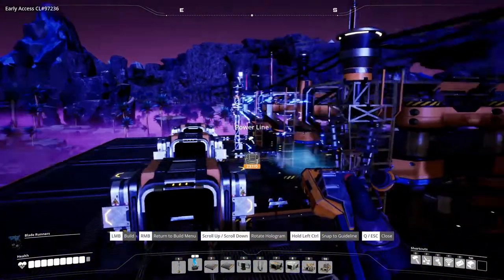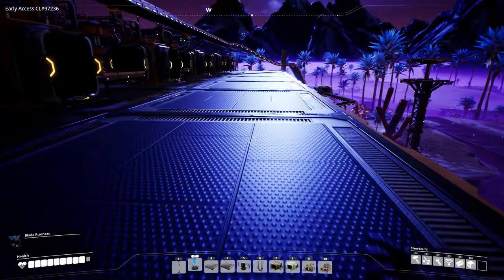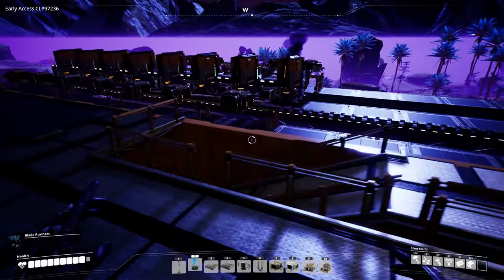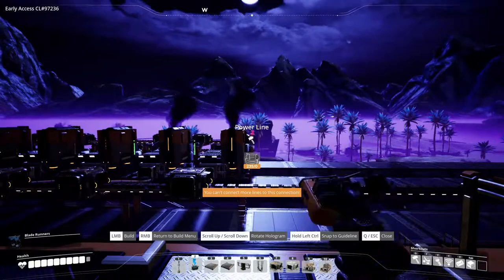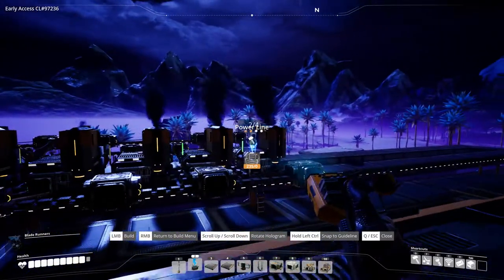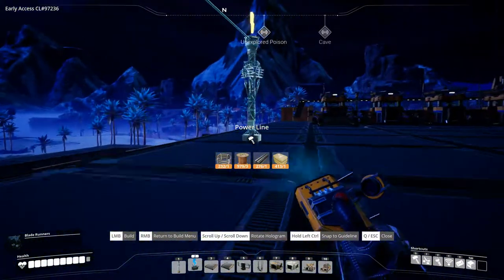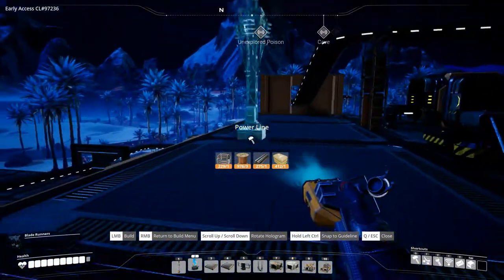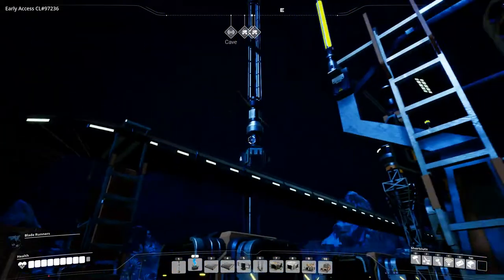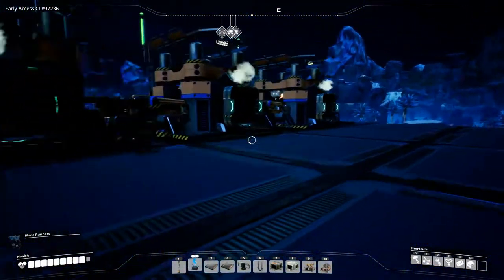Almost done. Hook up this one and that one — that should be everything hooked up. We just need to get some power up here. We could maybe steal from a power line over here if we can see one. This is not how it's going to be but for now we just want to see it work, and then it can be fixed up later. There — and this should get these guys down here moving. Yeah, they are all going.